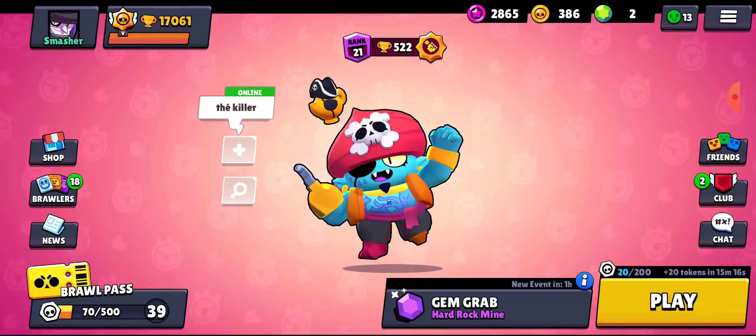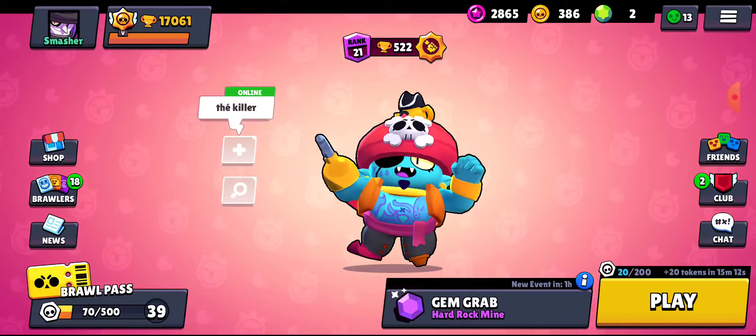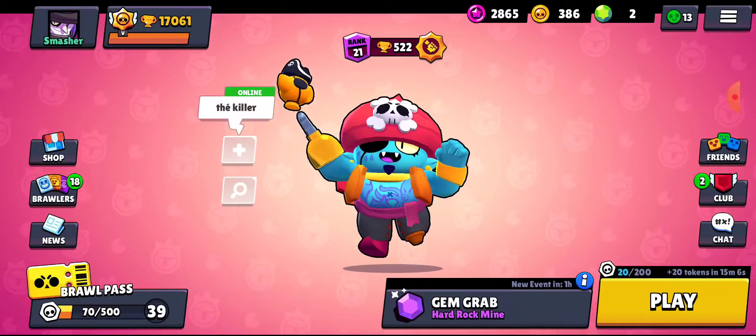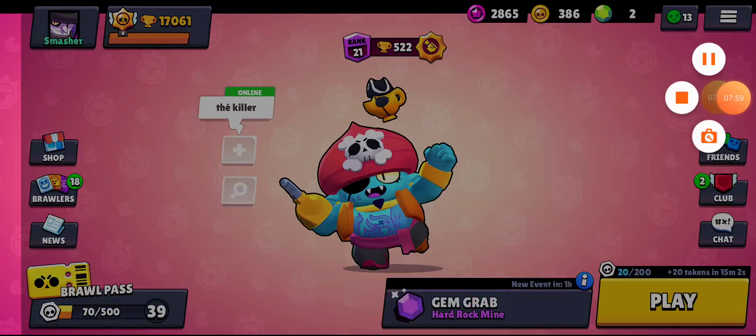Sprout is the stupidest brawler in the game — I feel like he should have never been created in the first place. Spike is arguably one of the most versatile brawlers in the game, and with his Curve Ball star power he can actually be really good. Crow's gadget basically makes him Rosa 2.0, and combining it with Extra Toxic makes him almost unstoppable.